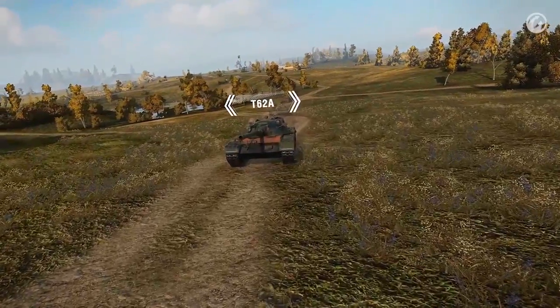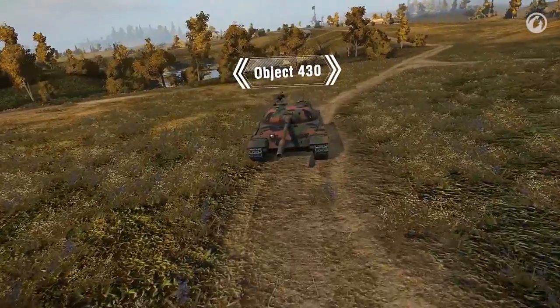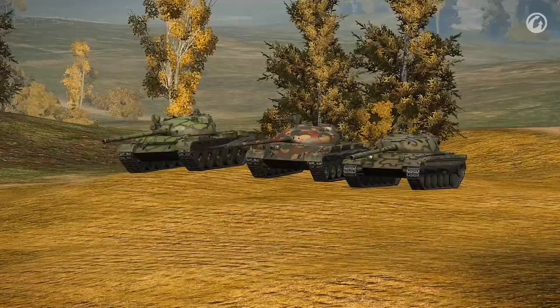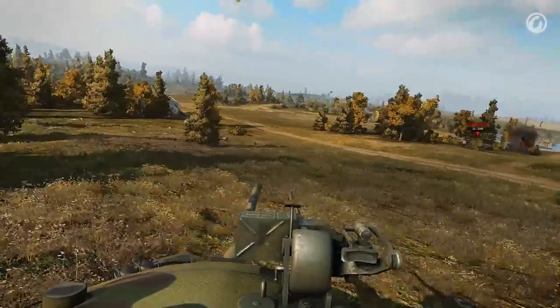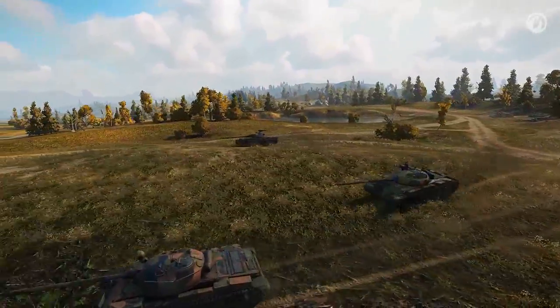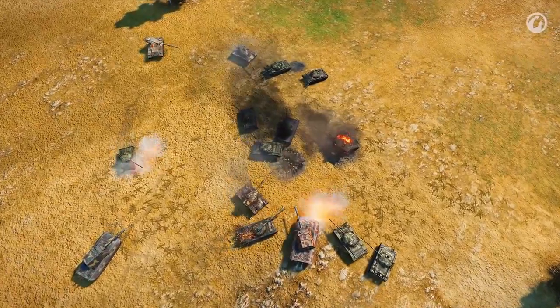The T-62A, Object 140, and Object 430 form a powerful trio of Tier X vehicles that are capable of almost everything. The trickiest thing about these tanks is to understand their differences and choose the right vehicle, the one that will suit you best. They all look quite similar. At first glance, you may think they all have almost exactly the same playstyle, because they play the same roles in the battle.